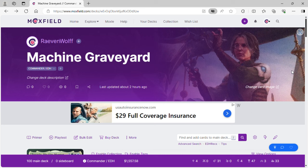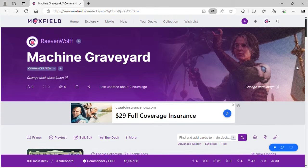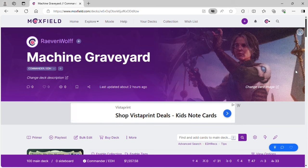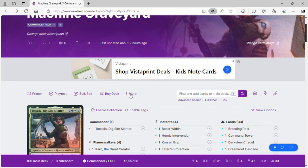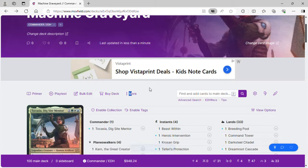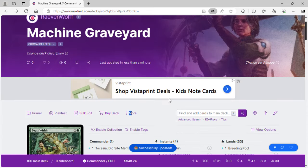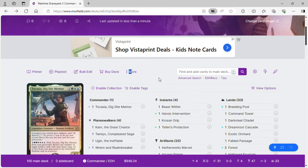Hey guys, welcome to Shire of Skull Studios. It's Ravenwolf and we're back with another Friday deck list. This one is going to be called Machine Graveyard — the commander is Takasha, Dig Site Mentor. Please like and subscribe to help out the channel and comment below what you think of the deck or any ways you think you can improve it. Don't worry about the price tag — you could probably make this deck a lot cheaper.